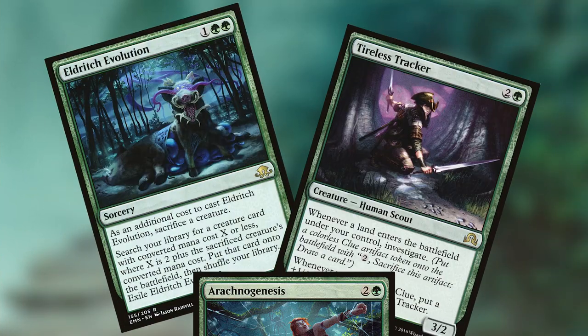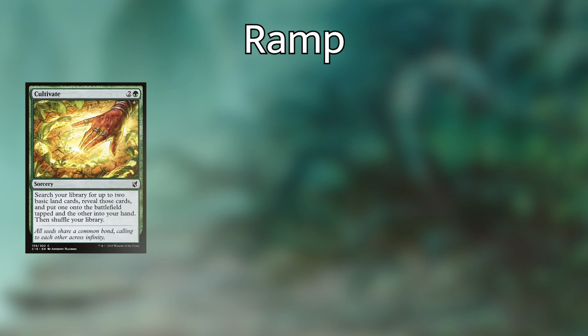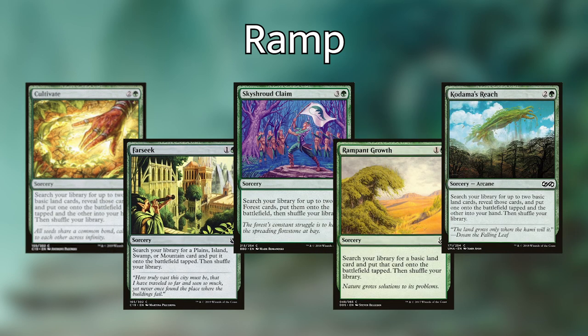Before we get into the big flashy spells that make a ton of tokens or do really cool things, we need to go over the baseline of any good commander deck — and that's the ramp. For ramp, I've selected a mixture of instants and sorceries, creatures, and some enchantments. The instants and sorceries are Cultivate, Farseek, Sky Shroud Claim, Rampant Growth, and Kodama's Reach — all really good ramp spells that pull a land from your library and put it right onto the battlefield.